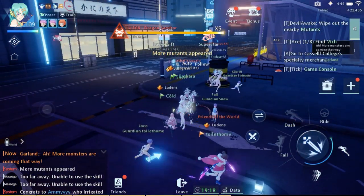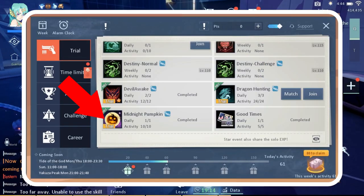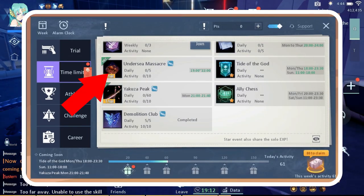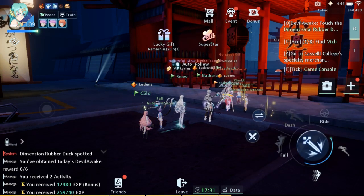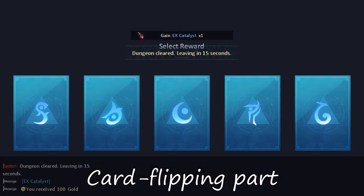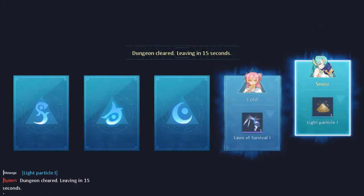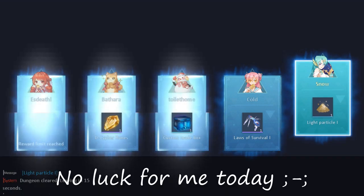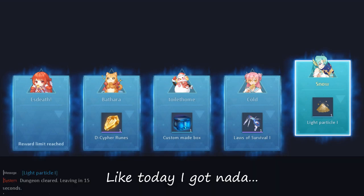Now, while doing these dailies, especially the group dailies — Dragon Hunting, Devil Awake, Midnight Pumpkin, and the time-limited event Under Sea Massacre — you have a chance of getting a home decker fund box during the card flipping part, which gives a random number of decker funds, which definitely helps a lot. It's based on RNG though, so there are days that you'll get it and there are also days that you get nothing.